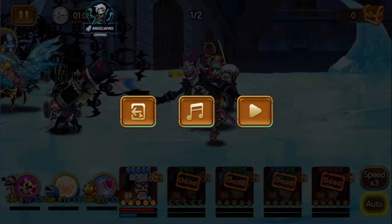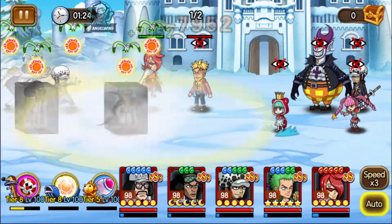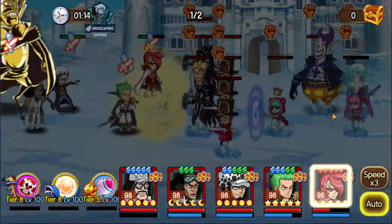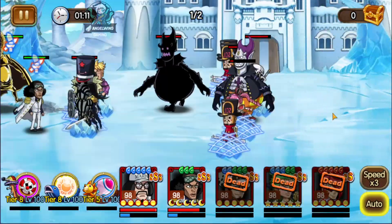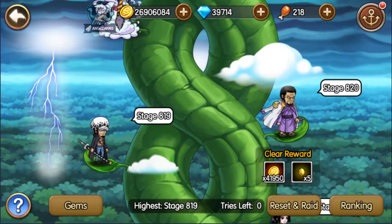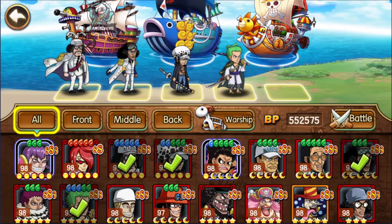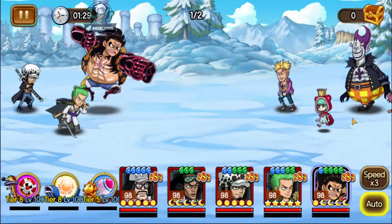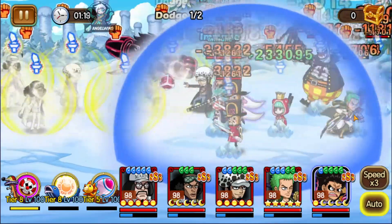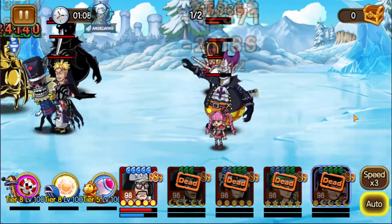We don't have a very good Kuzan yet, that's why my team is dying. But when I'm able to spend my diamonds with a good event running, this team will give you 100% wins. So this is the next team to use — instead of silencing, we can slow them down and push them back. Just save these teams and with proper upgrades they can clear more stages.